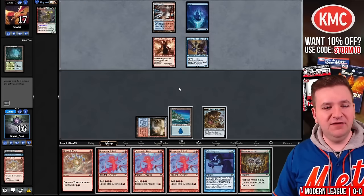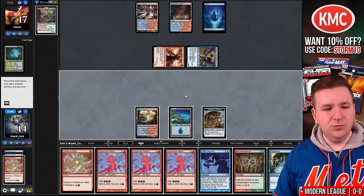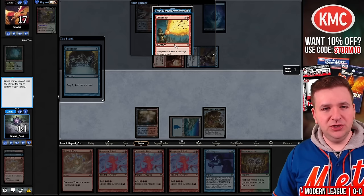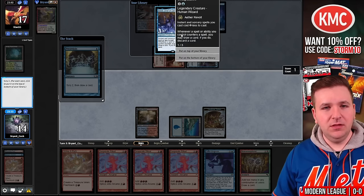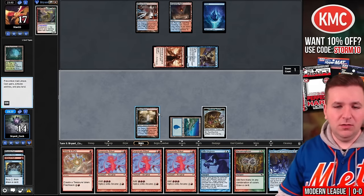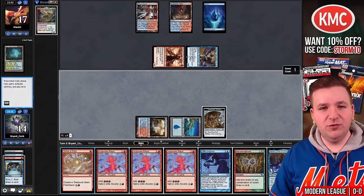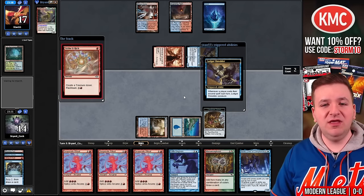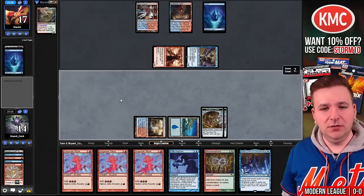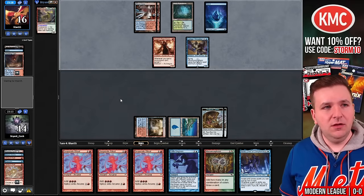They have two cards in their hand. We draw a Preordain — let's cast it. Baral or Grapeshot: we'll put the Grapeshot on the bottom and keep Baral. I'll give them the connive trigger, because it means next turn I can go off in response to a removal spell. They discard a land. They search out a Steam Vents — so no Thundering Falls in their deck. They play another land and still have two cards. They dash a Ragavan, now at one card. They swing; we go to four. They get my top card — a Preordain. That's devastating.